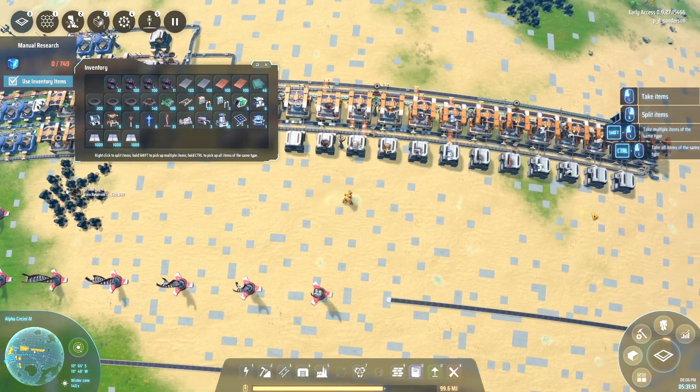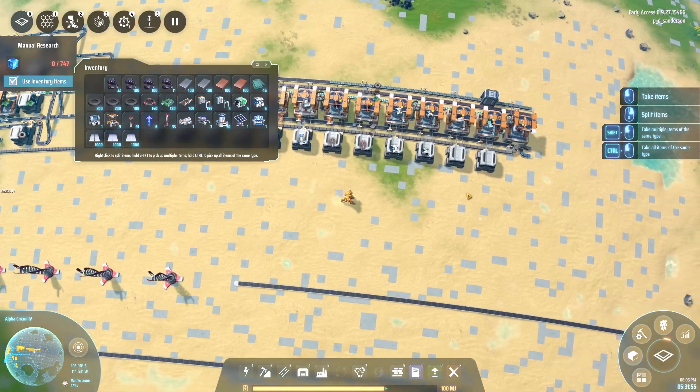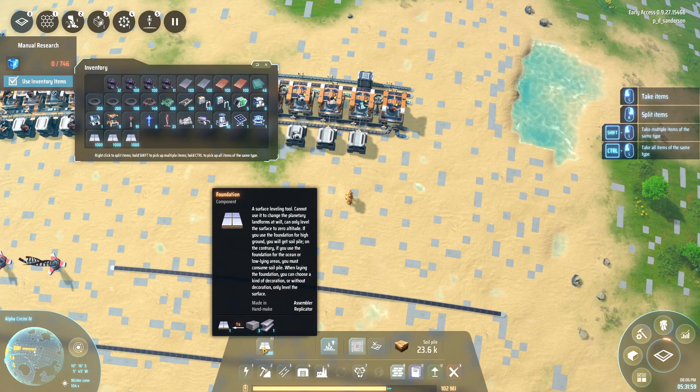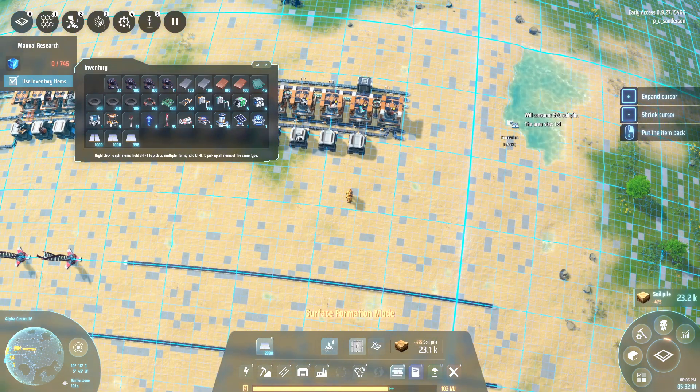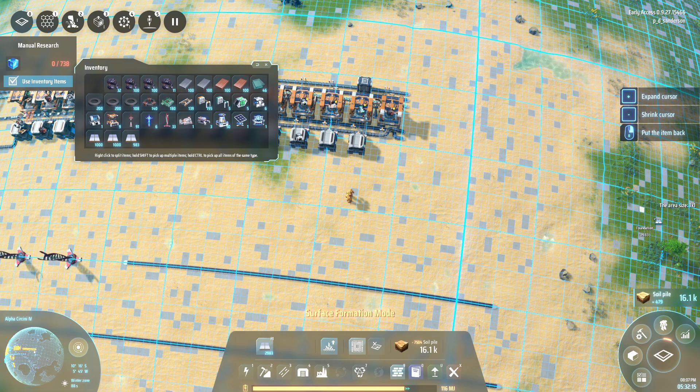I'll give myself some juice. I'll put a small foundation so I can extend this a little bit more. I went and did a whole bunch of soil pile upgrades on this one. See - if you go like this it tells you that you'll get 430 free soil pile, and you need those to fill in things like water and everything.